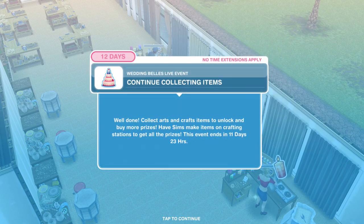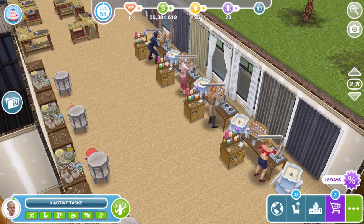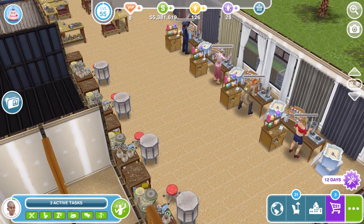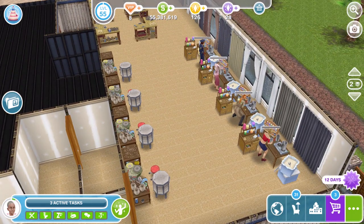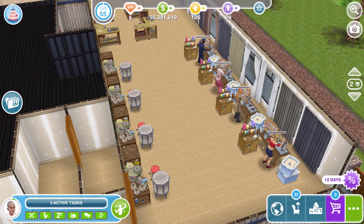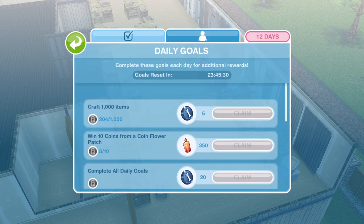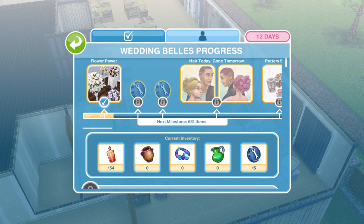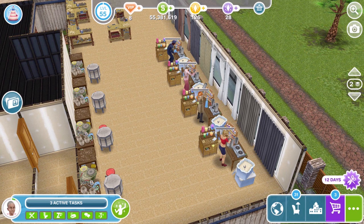Continue collecting items — collect arts and crafts items, unlock and buy more prizes. Have sims make items on crafting stations to get all the prizes. This event ends in 11 days and 23 hours. As soon as pottery becomes available, get your sims on it. Always have as many sims as possible working on this — you can always check your progress by clicking the wedding icon in the corner. Main tips: make sure you're completing your daily goals and checking in as often as possible to collect bonus items.